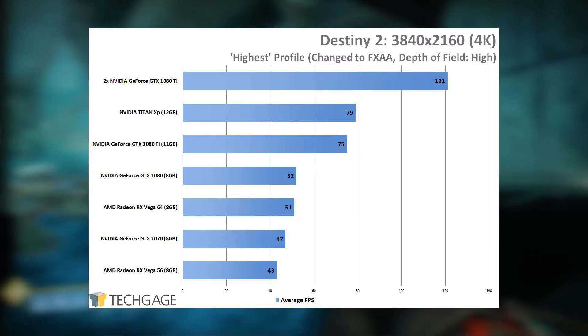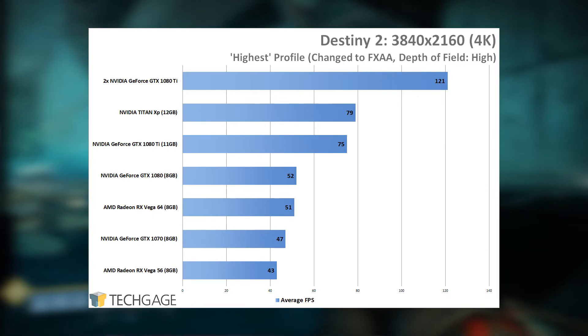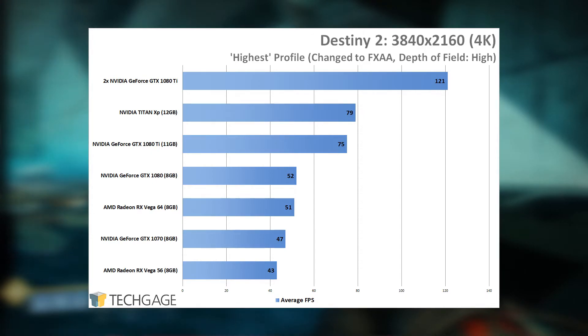At 4K, the Vega 56 and GTX 1070 are pretty suitable, though you'll still have to lower settings slightly to get near 60 FPS. The same can be said for the Vega 64 and GTX 1080. 4K is extremely hard on GPUs, so you need to go high-end for anything really playable. A GTX 1080 Ti will deliver at least 60 FPS in pretty much any part of the game, and the Titan XP improves that barely at all. Two 1080 Tis will even get you 120hz, though again you'll be waiting on the monitors.